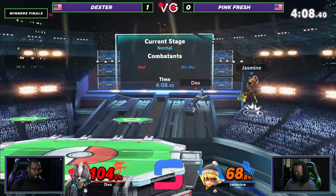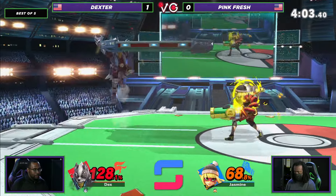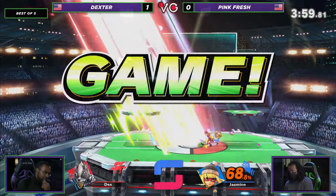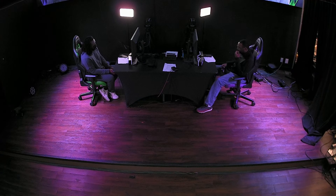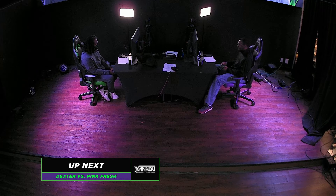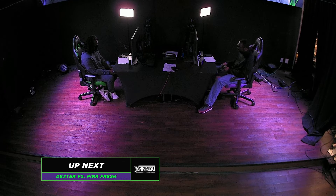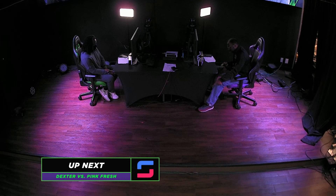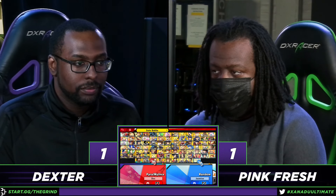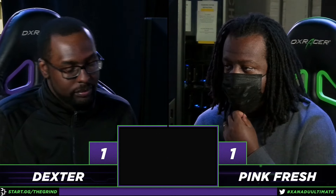Good coverage from Dexter. Just going to arm — get him off ledge right there. Off smash out of shield. Pinkfresh getting that second game. This has been looking very close so far. It's really just a matter of who gets their hands on the other first, because Pinkfresh's advantage, especially that game, was very dominating. I don't know how you get out of that as Wolf.